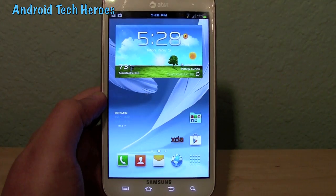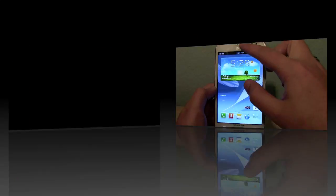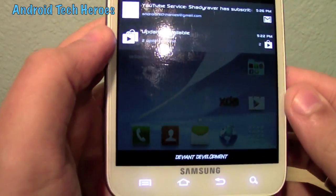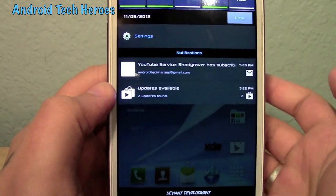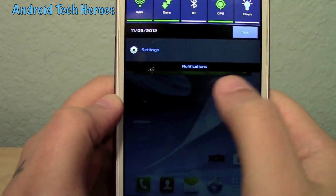That's pretty much about it for this ROM. I'm going to go through a couple more things and then we'll be done. You got your pull-down menu right here — it is transparent. Having ICS, you still get your swipe-aways like that.